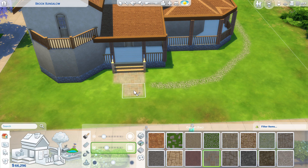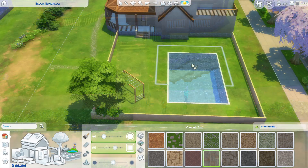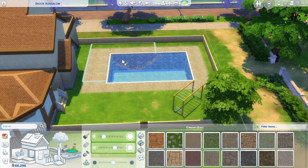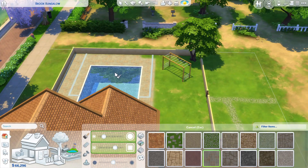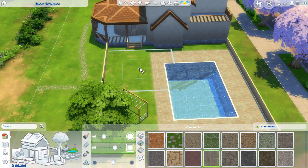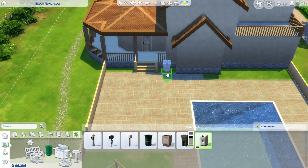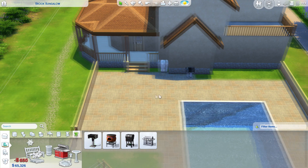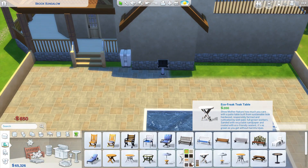Just drawing in the terrain paint there for a free path — always nice to save simoleons. I'm doing the same around the pool, going nice and cheap on the paving to save some money. And there's obviously kids in the house, so I put in the monkey bars to keep the kids entertained and exercising — although I think Kellen is actually a teenager, so maybe he can't play on that, but that's okay.